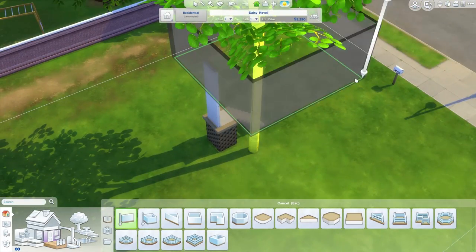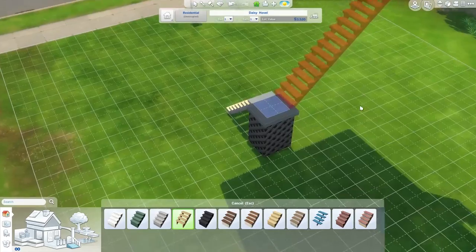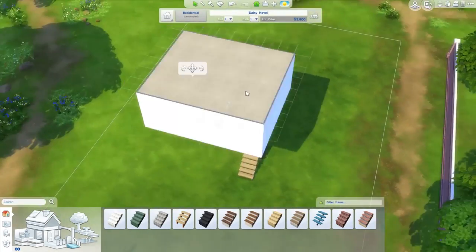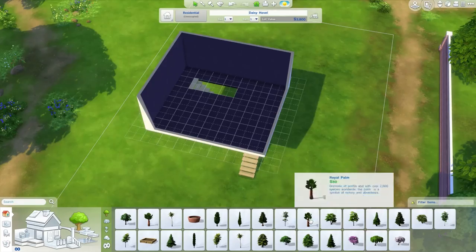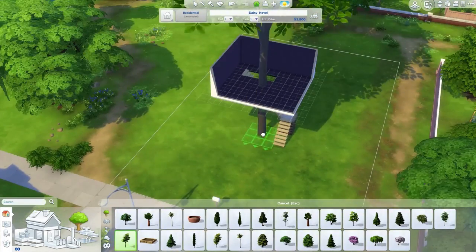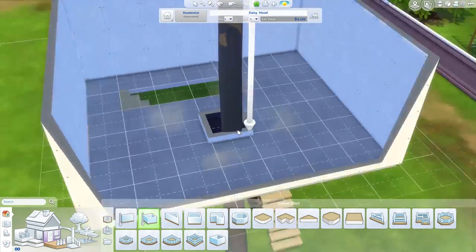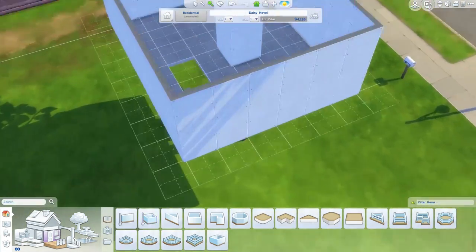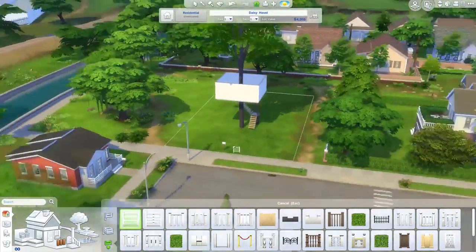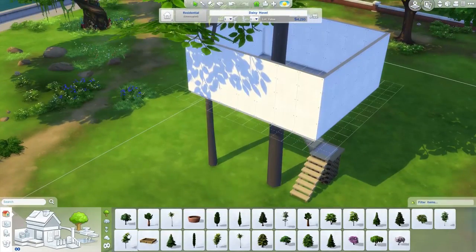I wanted to have L-shaped stairs going up to the next level, and obviously the only way you can do that is by using foundation, so that's what I've done. I put a little bit of foundation there and then I was able to put the stairs going up the foundation and then up to the house, so it gave me that extra dimension. I was originally just going to have a singular tree holding up the house with the tree coming through the middle, but it turned into just adding tons of trees to make it look cool.